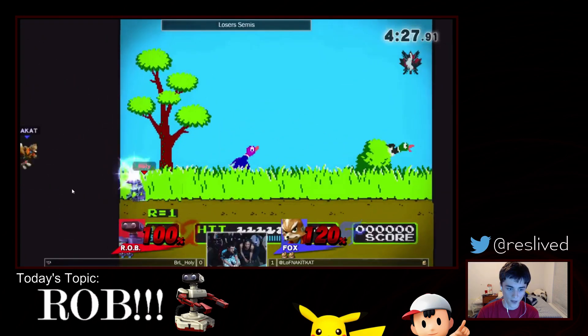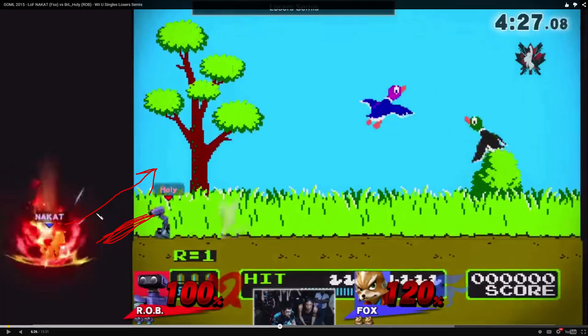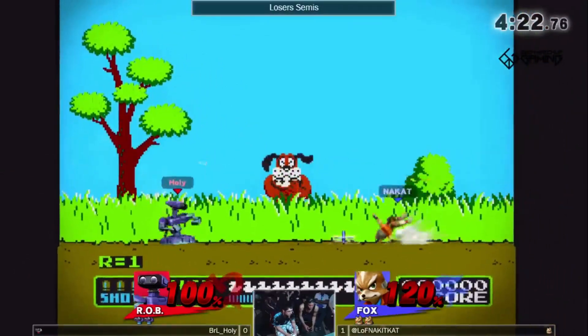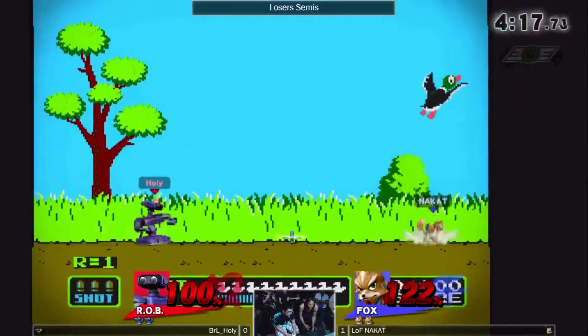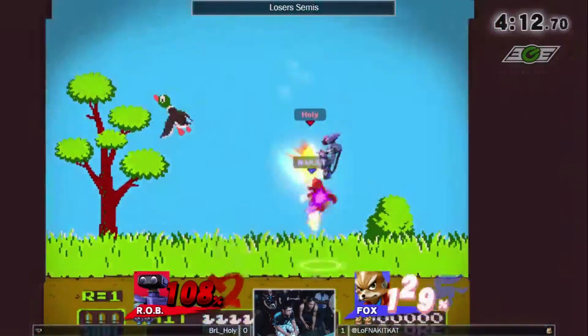Holy Nightmare does a great job of edge guarding here. This is something really cool that Rob can do — with F-Smash, you can actually snap break right here, which forces Nakat to go high. And then Holy Nightmare just completely whiffs the punish, which is actually hilarious. Holy Nightmare, with the freest kill of all time, just doesn't get it. But who cares? He can just throw out gyros and be safe. More safe nairs and safe gyros. He comes down with nair — because, you know, why not? Nair is such a good move. Then he gets an up throw.